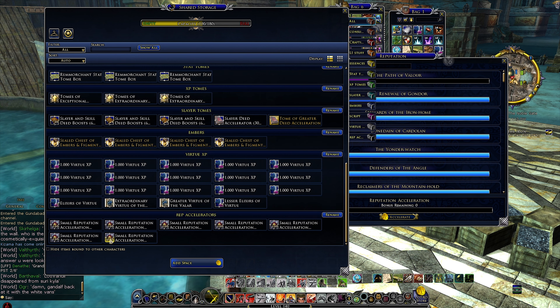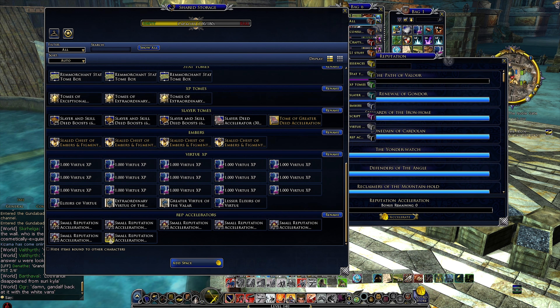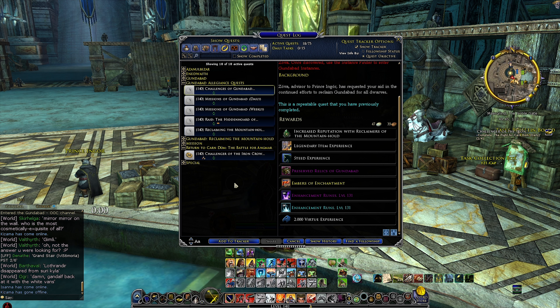So what are some things you can do on the day before the expansion? I would always recommend clearing up your quest log. If you have any quests taking up space that you don't really need, it's always nice clearing them out before a new expansion with so many new quests. I would look at clearing out old quests, like some from Enedwaith, and also the weeklies for level 140 such as the Gundabad weeklies giving embers and virtue XP. These will probably be changed into modes of enchantments, so you probably won't be playing on this level cap anymore.